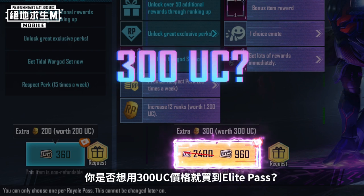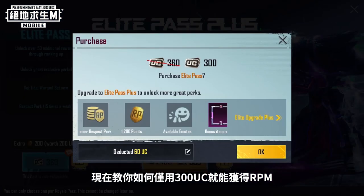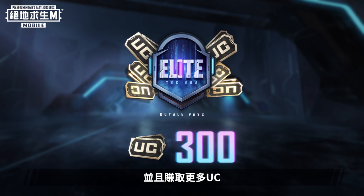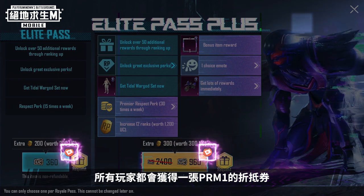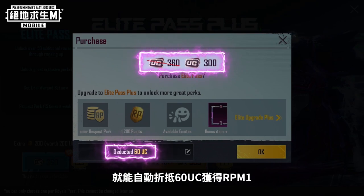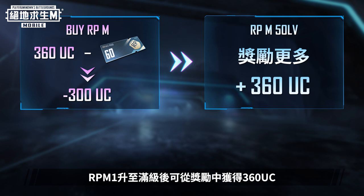You may be wondering about the 300 UC price point. Let us show you step-by-step how to participate in Royale Pass Month forever with just 300 UC while earning UC in the process. First, you'll need to get RP Vouchers. In RPM-1, all players will receive one RP Voucher. When you use the voucher to purchase an Elite Pass or Elite Pass Plus, 60 UC is automatically deducted from the price. You'll then receive a reward of 360 UC when you reach max level in RPM-1.